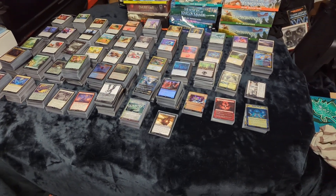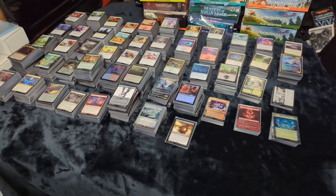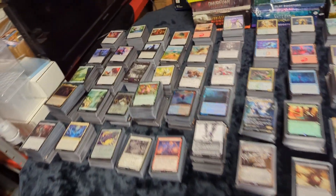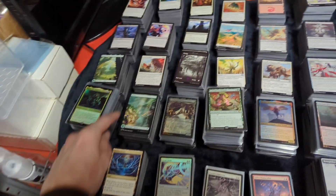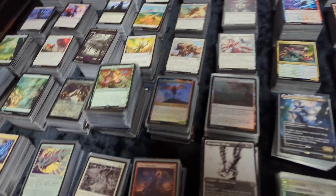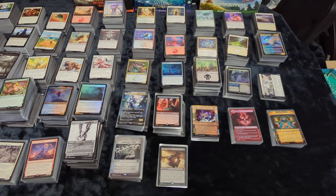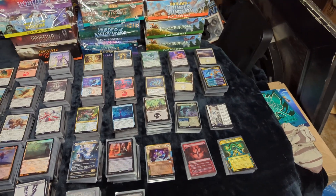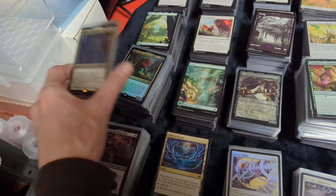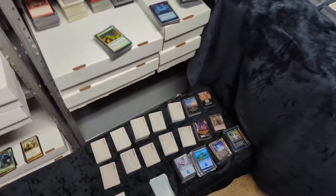Welcome to another card collection update video. We pretty much figured out what we're doing with all these cards. Our first step was putting them all back in their proper sets — putting them together. We have all the Thunder Junction cards, all the Blue Barrel cards, all the Midnight Hunt cards, all the water rises, Dominaria, Pyrexia, and others. We got all different cards together including all the rares and foils and art cards.